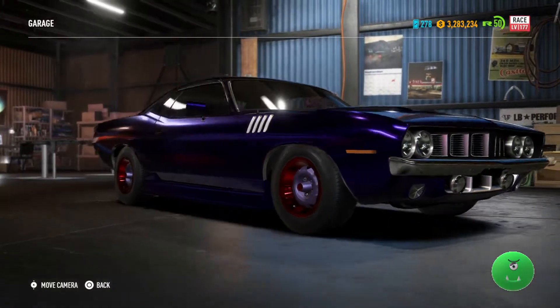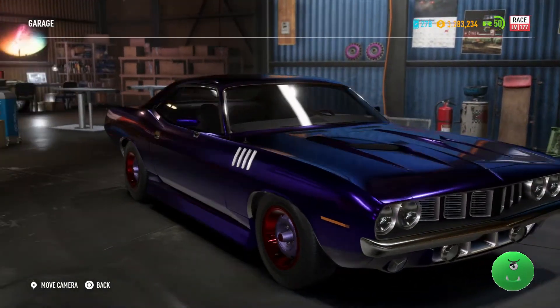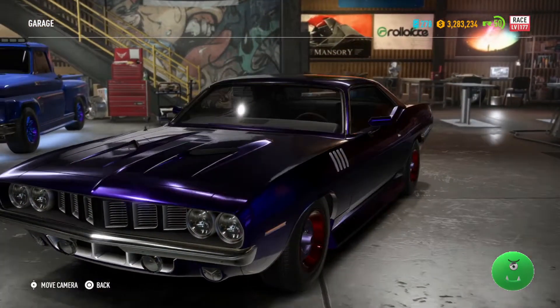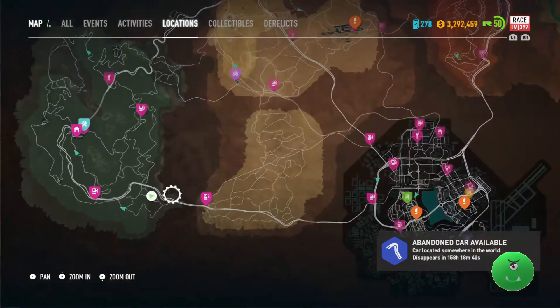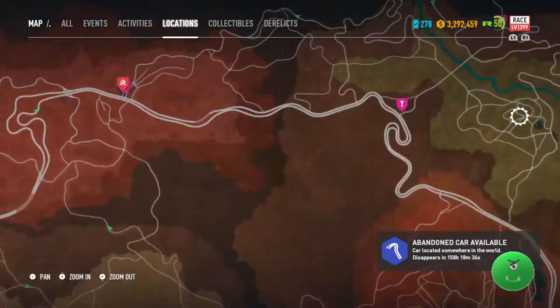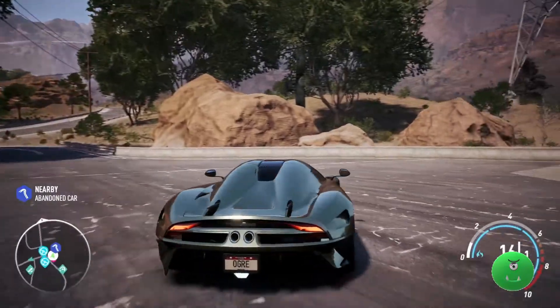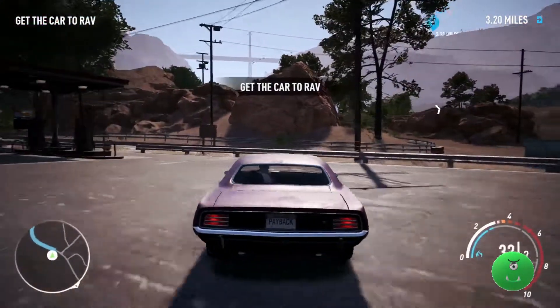How do you get the abandoned Plymouth Barracuda? This week it is in the top right corner of the map. There is a gas station right next to it, so if you fast travel to that gas station — you'll see it on the map here — just go up to that top right gas station, more to the right than the top. It's right behind you when you fast travel.